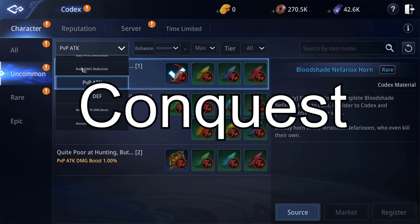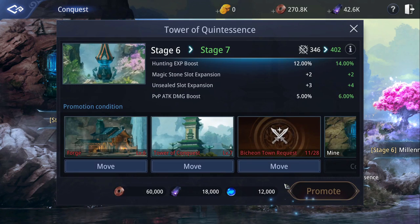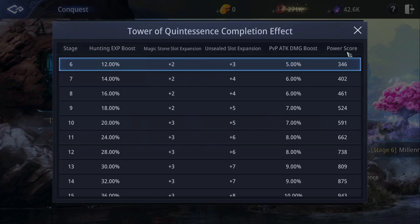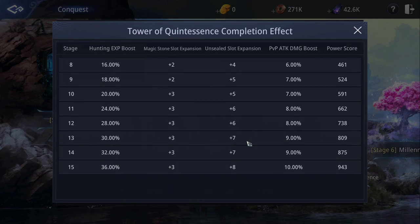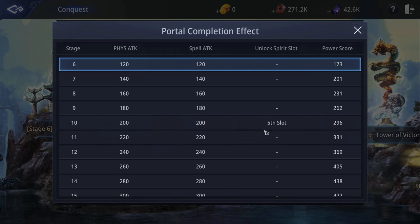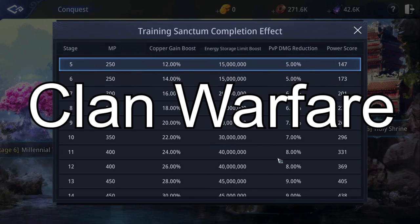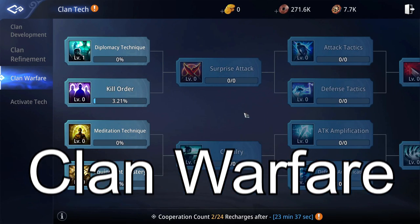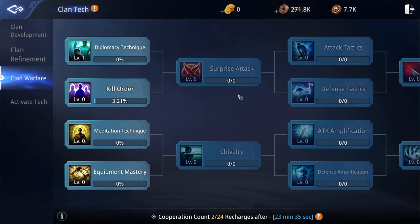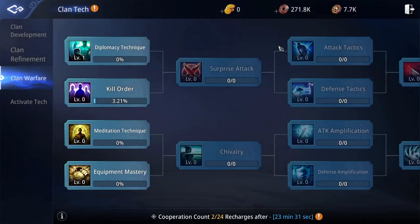Conquest: Tower of Quintessence level increases PvP damage up to 10%. At levels 2, 6, and 10 you'll gain another magic stone slot. At level 5 and 10 of the portal, you'll gain a slot for an additional spirit pet. Training Sanctum will reduce incoming PvP damage by up to 10%. Clan Warfare: surprise attack and attack formation will increase PvP attack damage, while defense formation will decrease incoming PvP damage.